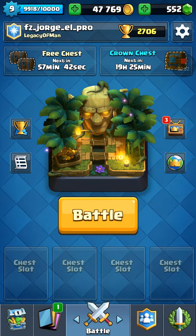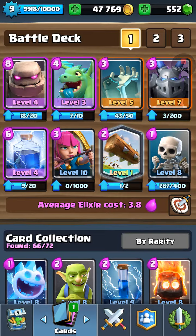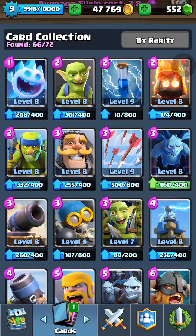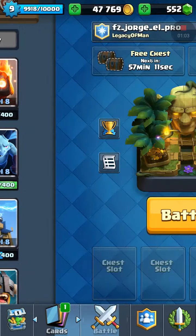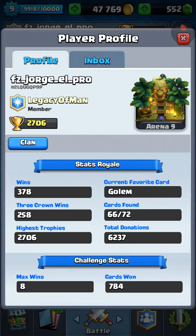We're around 88 — I don't know exactly how much XP — we're close to level 10. We just need one more card, and that card is the minions. Upgrading these minions is gonna give me 200 XP, enough for me to go to level 10. I also need to be level 10 because in Jungle Arena, some of my opponents' cards are kind of high leveled, so I need my towers to do a bit more damage.